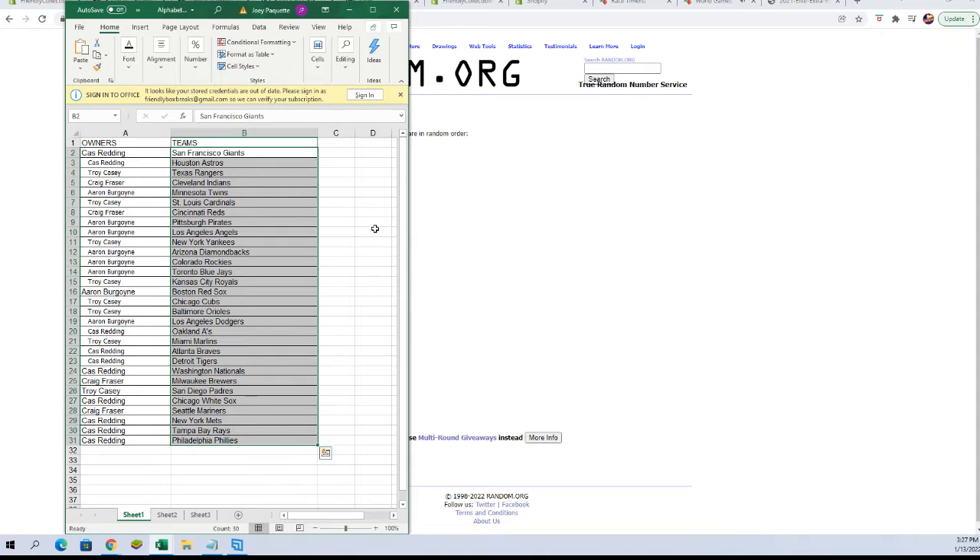Alright, here we are: Cass R — Giants and Astros. Troy C — Rangers. Craig F — Indians. Aaron B — Twins. Troy C — Cardinals. Craig F — Reds. Aaron B — Pirates and Angels. Troy C — Yankees. Aaron B — Diamondbacks, Rockies, and Jays. Troy C — Royals. Aaron B — Red Sox. Troy C — Cubs. Aaron B — Dodgers. Cass R — A's. Troy C — Marlins. Cass R — Braves, Tigers, and Nationals. Craig F — Brewers. Troy C — Padres. Cass R — White Sox. Craig F — Mariners. Cass R — Mets, Rays, and Phillies.